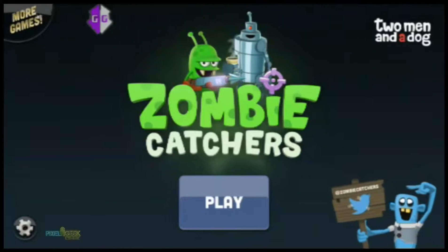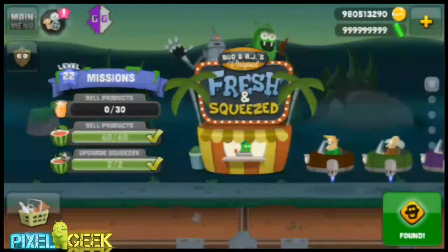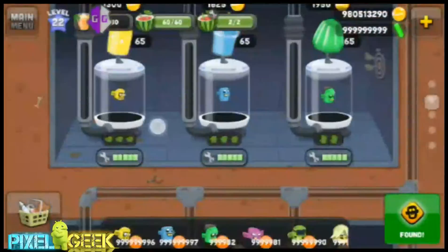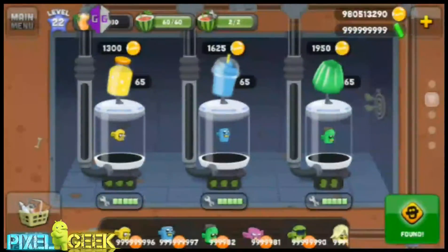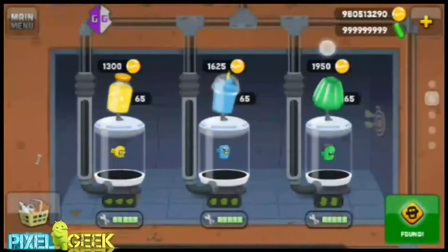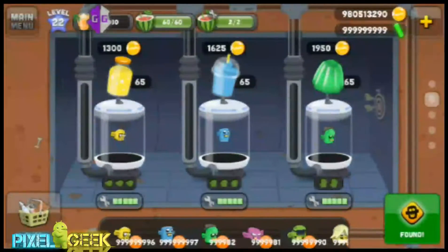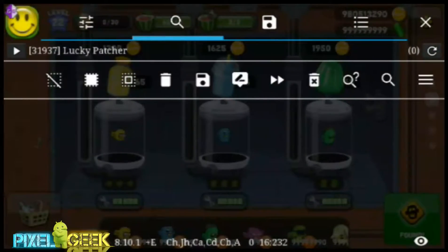What's up YouTubers, it's Pixel Geek, and in today's tutorial I'm going to show you how to hack Zombie Catcher. What you need is Game Guardian and Lucky Patcher. You can hack the zombie amount, you can hack the gold coin, and you can hack the plutonium. I'm going to start by hacking the green zombies.